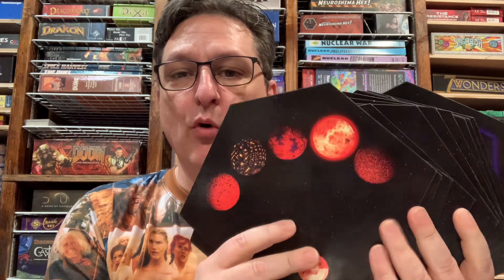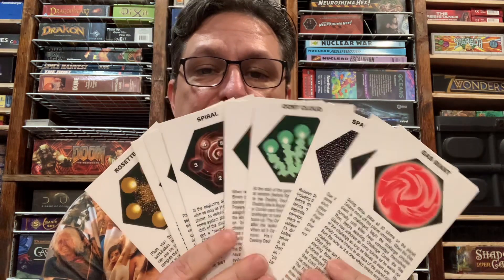Hey everybody, welcome to The Warp. I'm Jack Rita, and in this video I'm going to be talking about the custom player system boards that I made for my custom version of Cosmic Encounter, as well as the reverse hex system effects that are on the opposite sides of the boards.